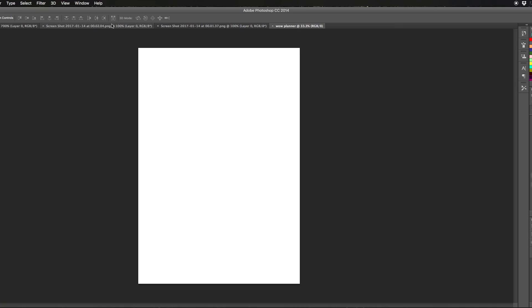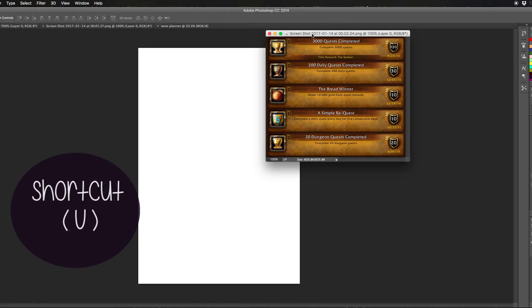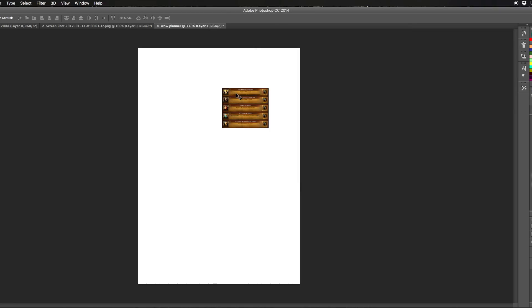Now into Photoshop. After, you know, getting distracted playing World of Warcraft for like five hours - after that. The next day! Open the screenshot of the achievement boxes, drag the little tab out, and use the move tool to drag it into your canvas.